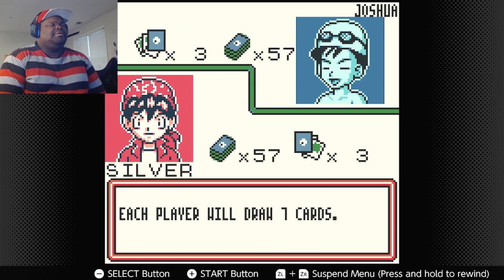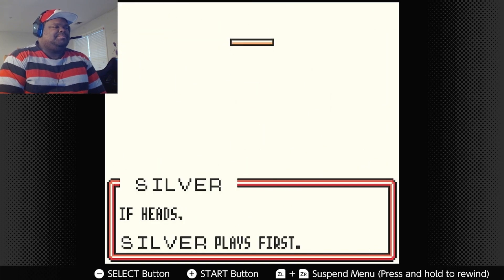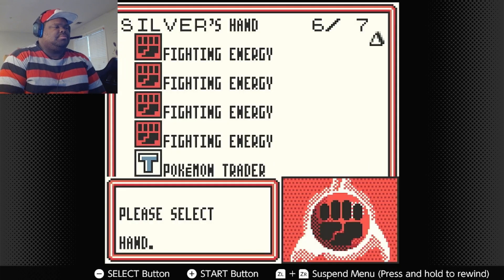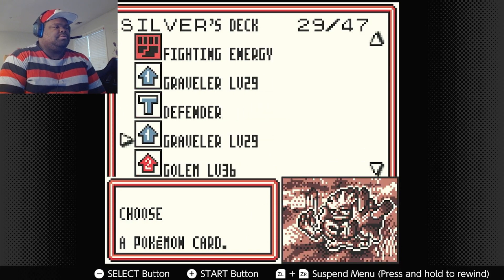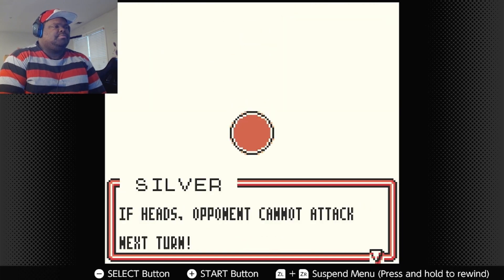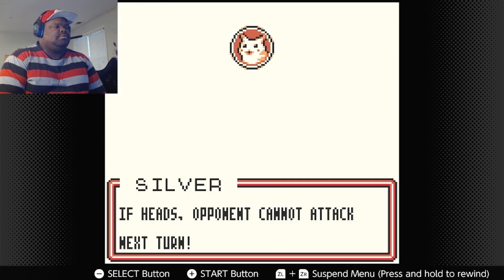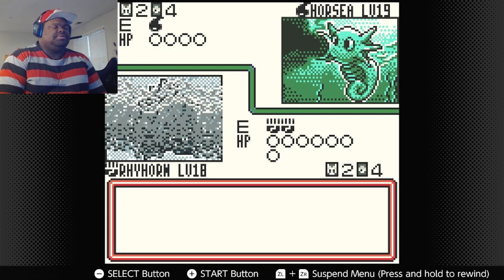My first opponent is Joshua. We got a Horsea here — these Pokémon are weak to water. I'll use Leer. He's going to fail, his other Pokémon too. Got Onix here just in case. He fails again, of course. He finally attacks with Smokescreen for 10 damage.